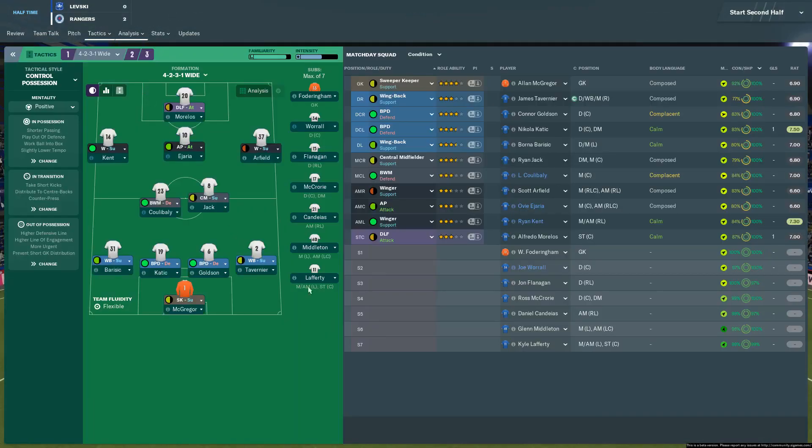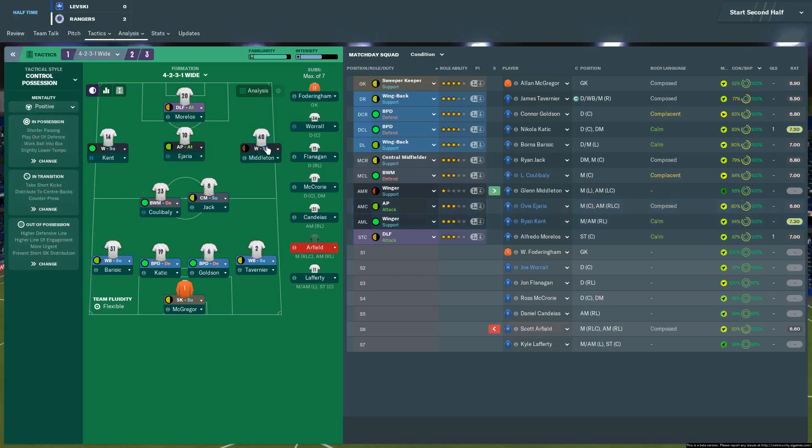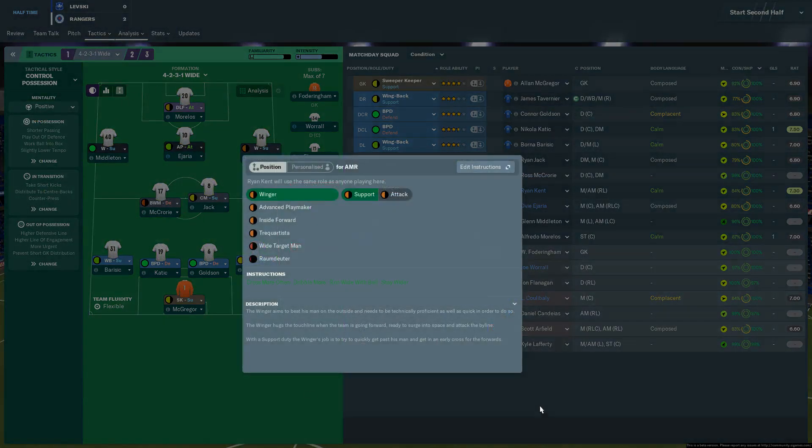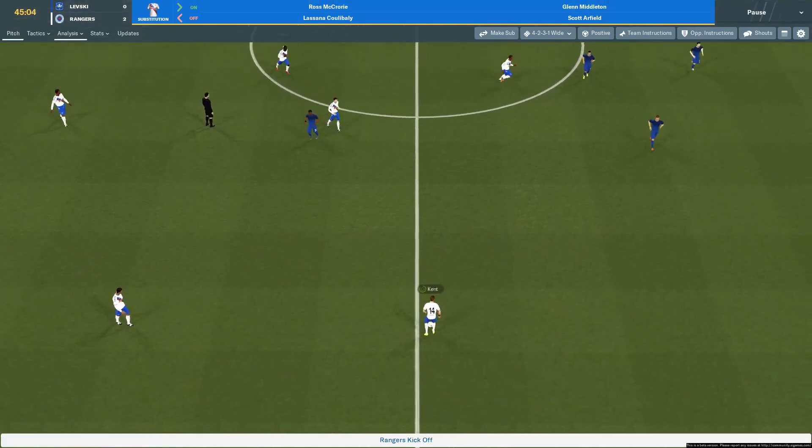Away from home in Europe, two goals up - I'll take that. Glenn Middleton on for Arfield, and I'm going to throw Ryan Kent on to the other side. I'll put McCrory on for Koulibaly as McCrory obviously needs to learn that midfield role - we're going to be throwing him in there whenever we can.